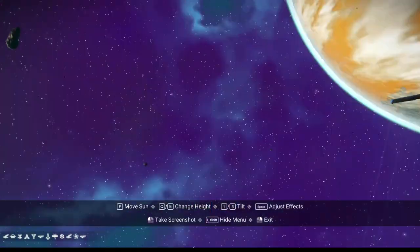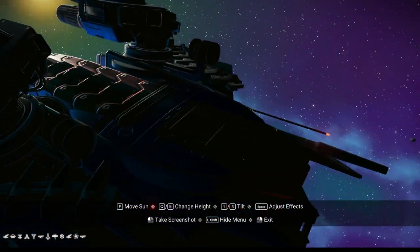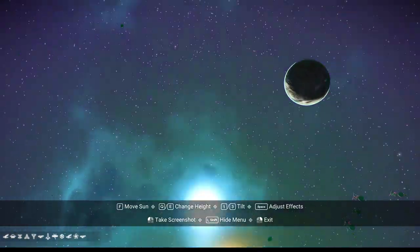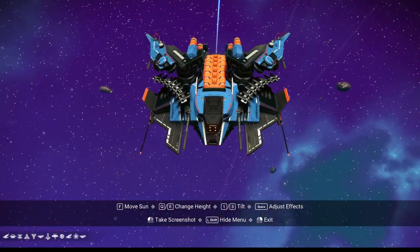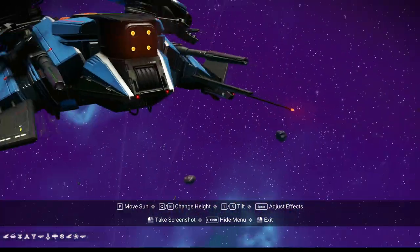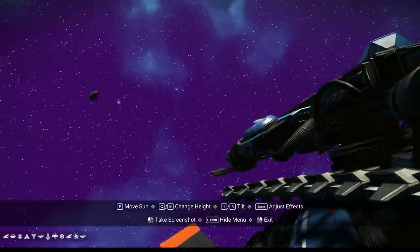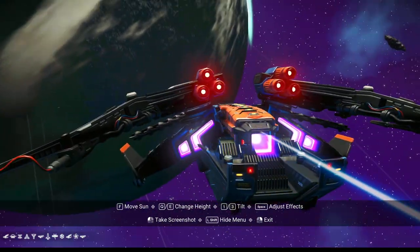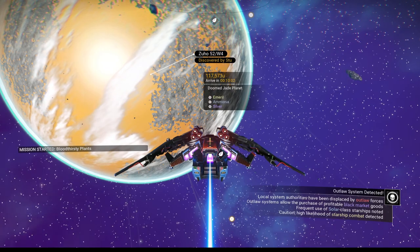If you all want to see the ship real quick, let's take a quick peek at it. There it is — kind of a blue and orange ship. Got some nice swing wings on it, I kind of like that portion of it. It doesn't have the treads I like — it has landing skids instead of tank treads, but that's okay. We'll see if I find one with tank treads one of these days. Let's get to our planet.